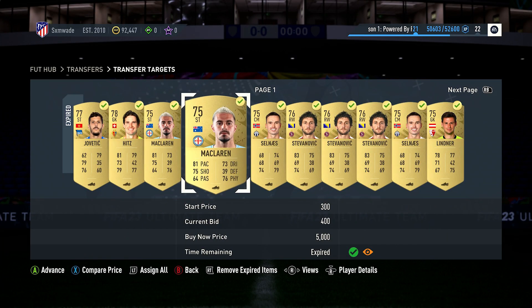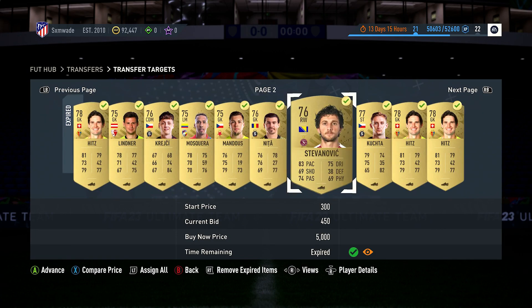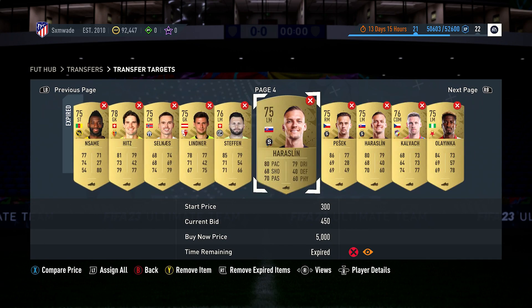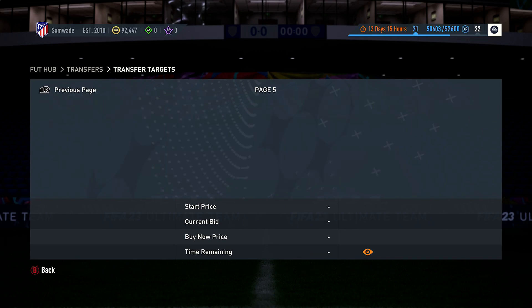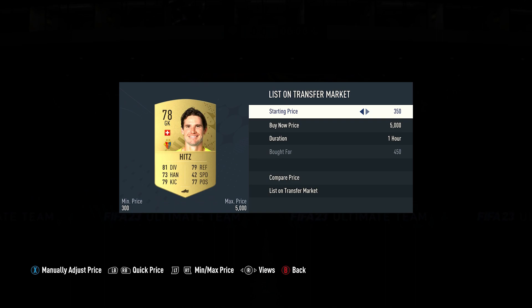What we're looking at in today's video with regards to the transfer method is to bid on players for 450 coins. I would recommend not going for the Premier League or any of the higher leagues because they are the most popular. Go for leagues such as the Australian League or the Chinese League — just the random leagues that have a lot of common golds.